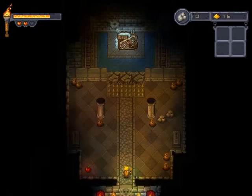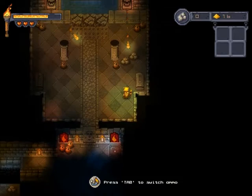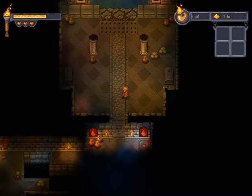By pressing on this, we activate that, and it closes behind us. Some sort of machine — I need to destroy this machine. Whoa! Press Tab to switch ammo. Now I have some sort of firebombs. Let me just turn off the torch — this area is brightly lit.